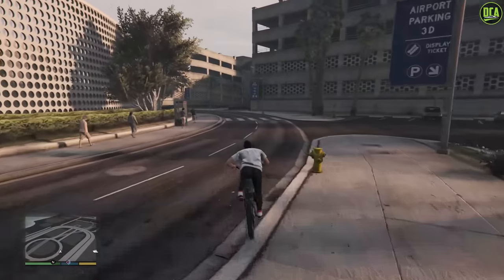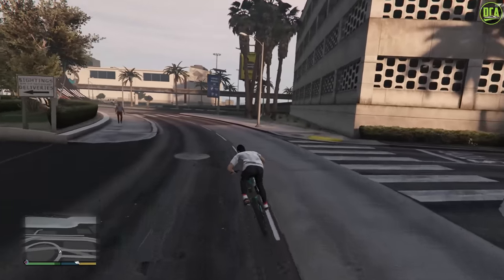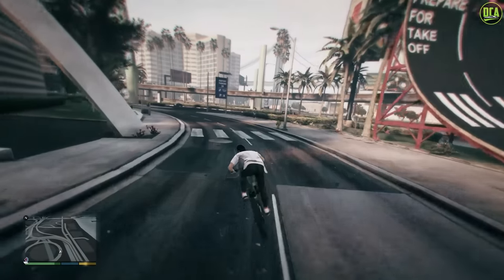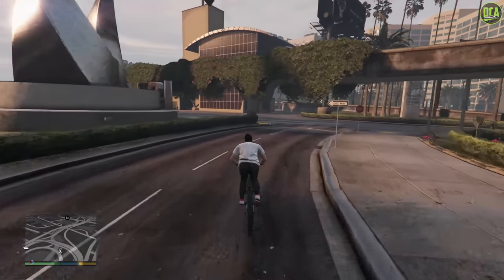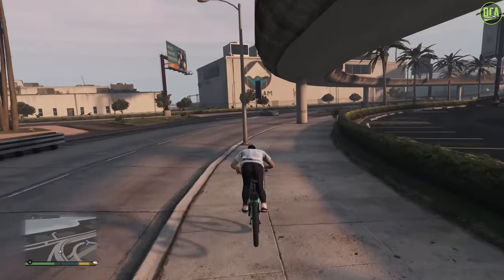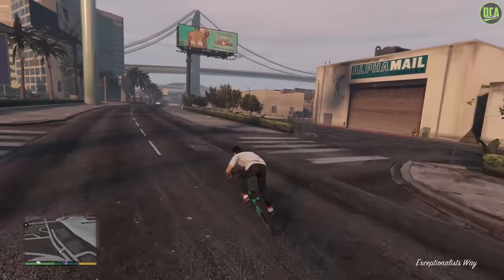This bike has a pretty unique feature similar to the Kurz system from other vehicles in game, however this one refills the faster that you pedal. If you're not pedaling it will not refill. To activate the boost you just press the same button you use for the horn on a normal car, and leaning forwards is the best way to maximize your speed.